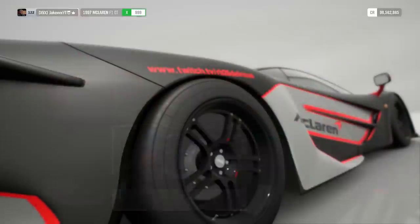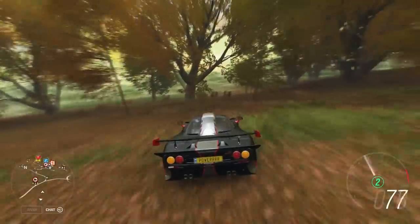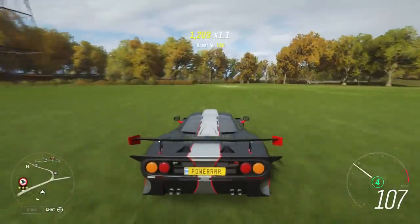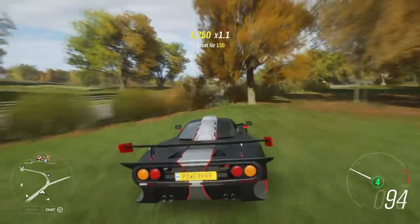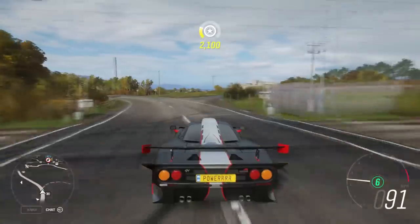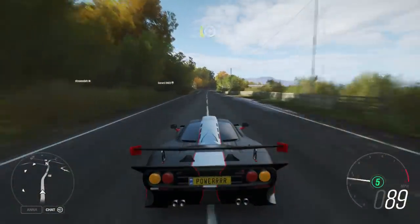How's it going everyone, JakeXVX here, back on Forza Horizon 4. It is a brand new season, which means we get a brand new set of Forza-thon shop items including cars, clothes, horns, and whatever. Last week we had the Twin Mill which we could get through a seasonal event, and this week we have the Bone Shaker to unlock.